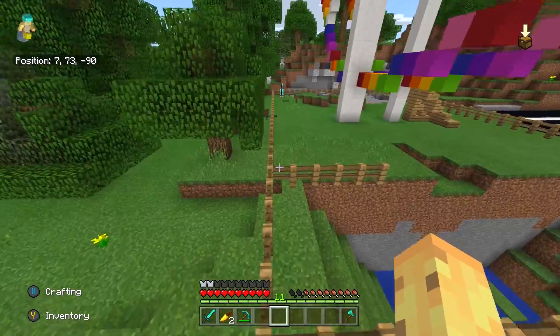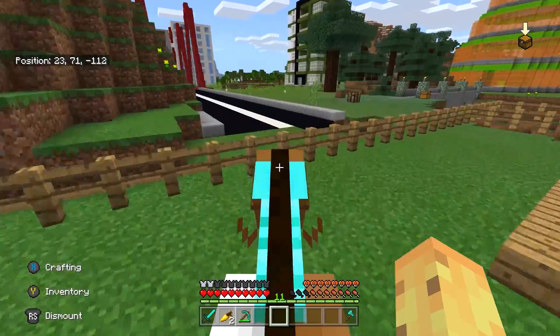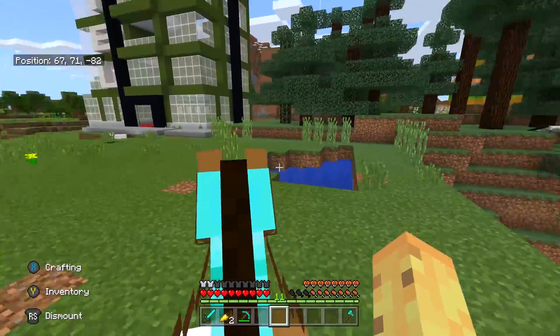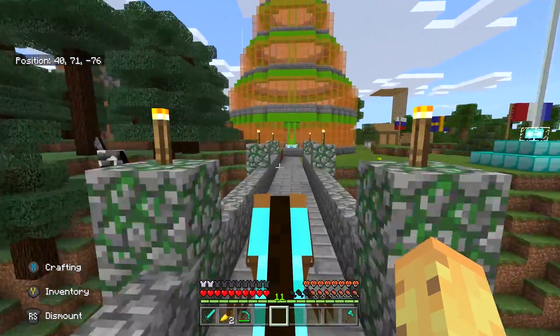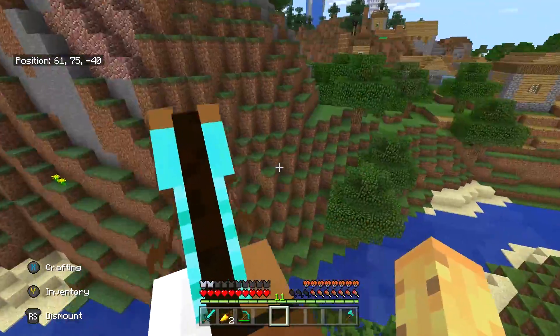The final thing I feel like every Minecraft player does that maybe they shouldn't is just accepting the first horse you get. Horses are one of the most complex and ridiculous mechanics in Minecraft — they have random values of health, random values of jump height, and random values of speed. A lot of people would just hop on a horse and think, 'I guess this is how fast horses go.' But the truth is you can actually get different horses.